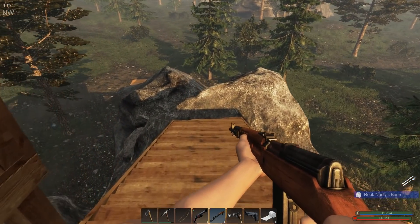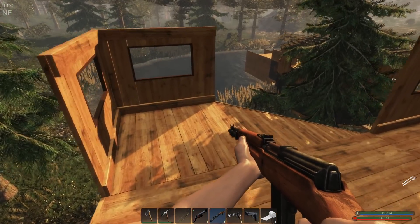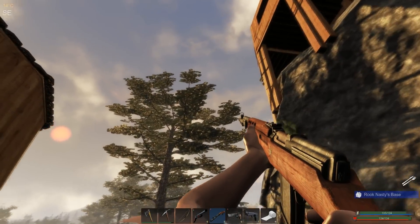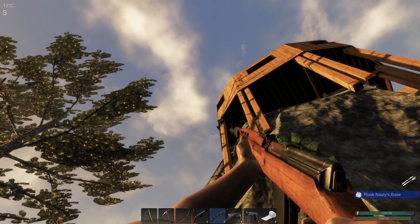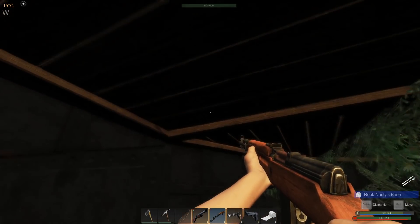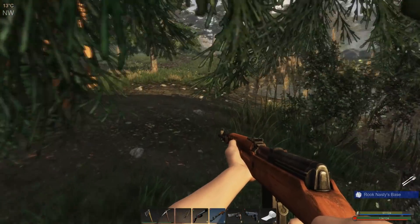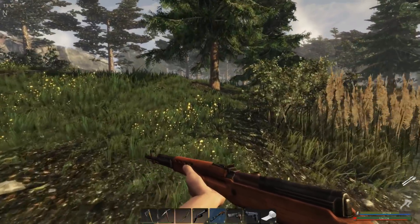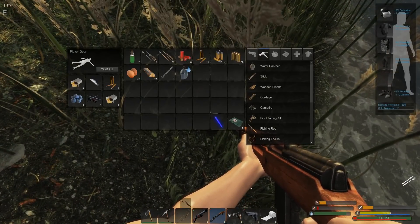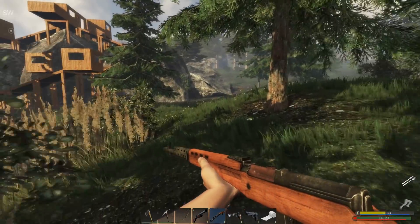Getting back to some of the things I added to the base: I've got a light switch up top that operates floodlights. I've also got another light added in here. I got a headshot on that guy — I can barely see him, but we need his stuff. It includes weapon parts and I got back the ammo I used on him.